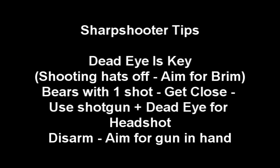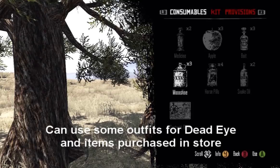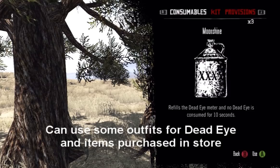For the Sharpshooter challenges, I can't stress enough how important Deadeye is, especially with some of the later stages like trying to disarm people or doing things without reloading. Deadeye really comes in handy. If you need more of it, there are some outfits you can put on, and you can go to the store and purchase Moonshine — stock up on that and it will also give you more Deadeye.